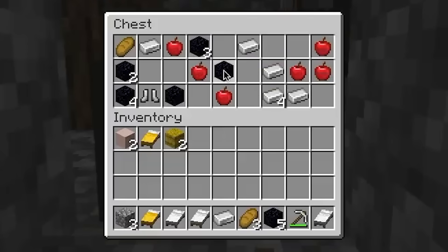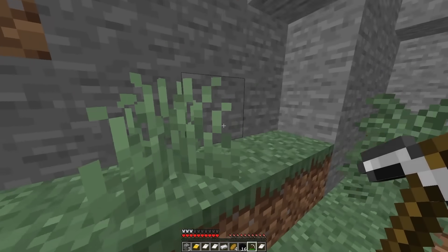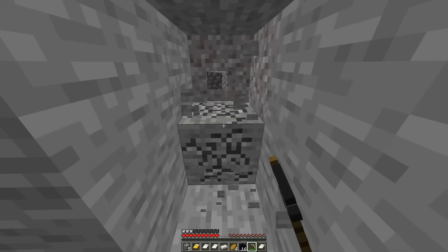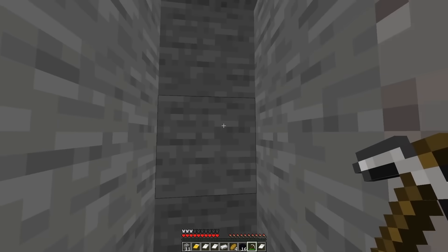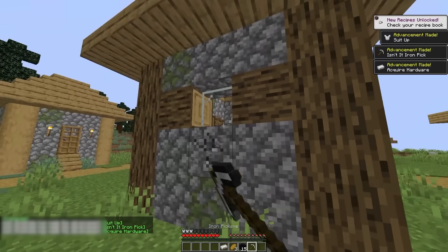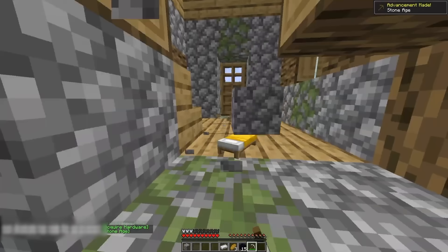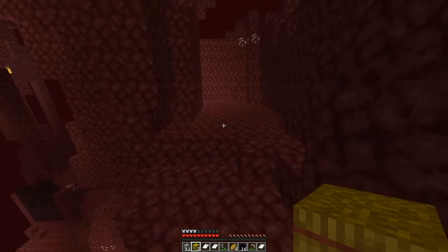He finds even more obsidian in a second blacksmith and is ready to enter the nether. But there's one thing he's still missing — a flint. He digs into a hill, presumably to find one, and he actually does, but not in the way you might expect. This guy placed a flint underground via an item frame — something he may have gotten away with if it wasn't for the absurd amount of lag he experiences throughout the whole run. That caused the item frame to break right in front of our own eyes.